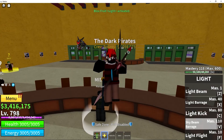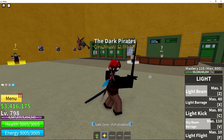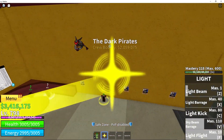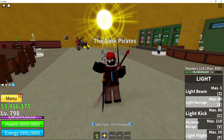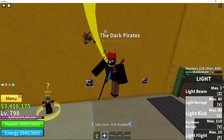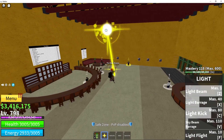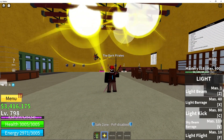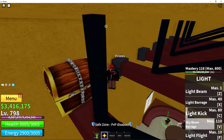One thing I forgot: for Light Beam, it's the starting move — you only need one level requirement for it. For Light Flight, you need to level your Light to 10. Light Barrage, you need it leveled 40. Light Kick, you need it leveled 80. And Sky Beam Barrage has to be leveled 110. Those are the level requirements for the Light Light Fruit, or the Pika Pika no Mi, or the Glint Glint Fruit, whatever you call it.